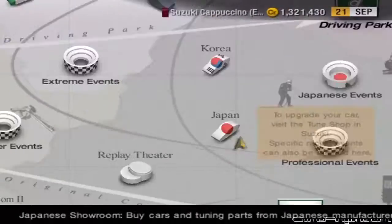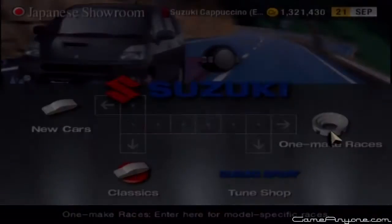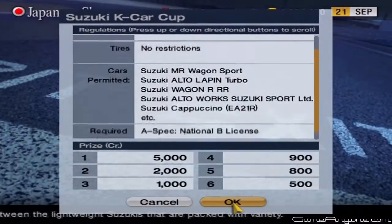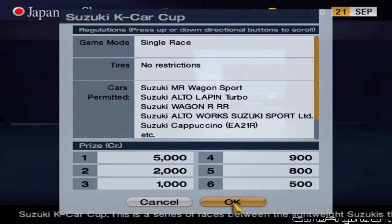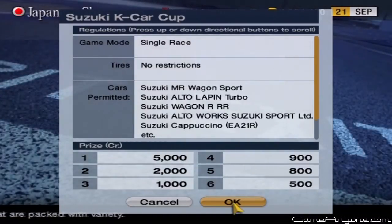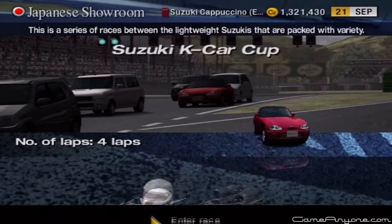Didn't bother to wash it, because I don't care. It's not like this is going to be an aero-sensitive race series. So here we go, the Suzuki K-Car Cup, limited to all the really small K-Car kit. So there are Wagon Alto Works cars, Wagon RRR, the Cappuccinos and all that. And three single races, starting with Autumn Ring Mini, so here we go.